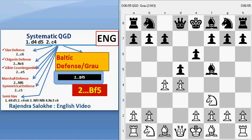Knight F3, E6, Queen to B3 attacking the B7 pawn. If black ignores this and plays Knight C6, then Queen captures B7. He takes Knight to B4. Black is threatening to play Knight to C2, so that it can fork the King and the Rook.